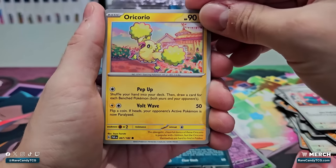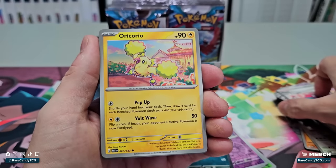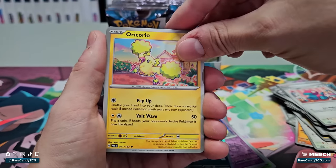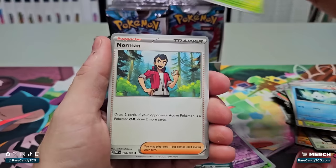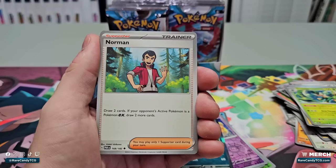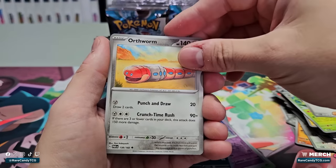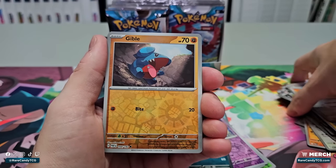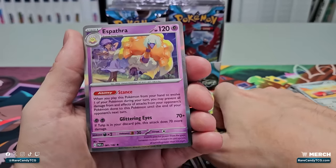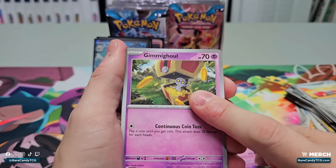Orcorio: shuffle your hand to your deck, then draw a card for each benched Pokémon — kind of like Korrina but as an attack, not too great as an attack unfortunately. We got Toadscool, Vanillite, Semiotic Sage, Norman — draw two if your opponent's active is an EX; kind of like the old Coach Trainer. We got Orthworm reverse holo, Gible — definitely looking for reverse holo versions of any playable cards. A holo Espathra. This Pokémon reminds me: we are going to be looking for Gholdengo EX — definitely one of the more solid new cards in this set.